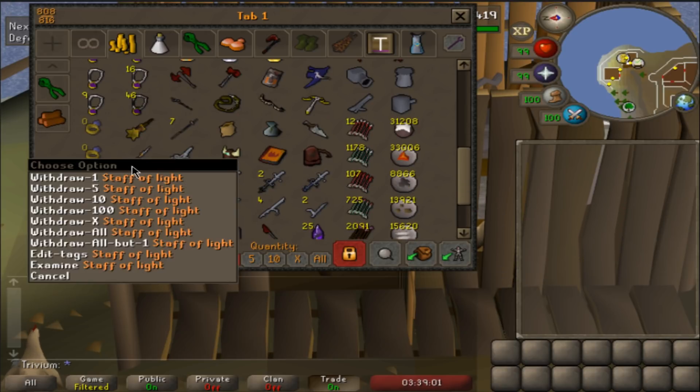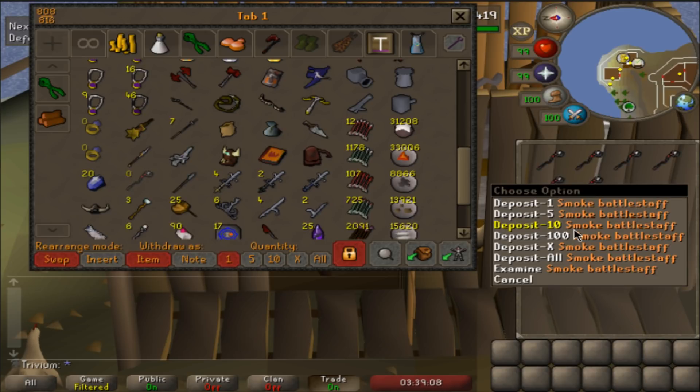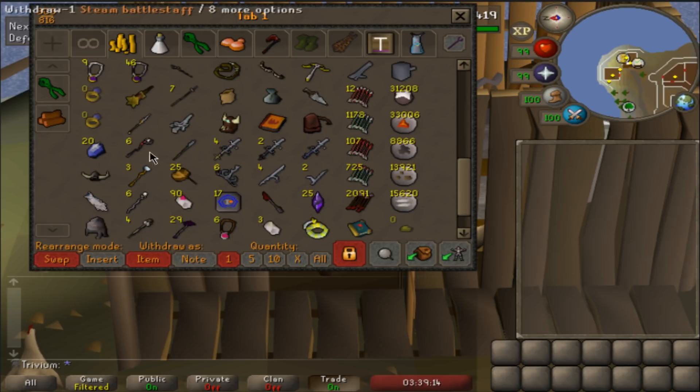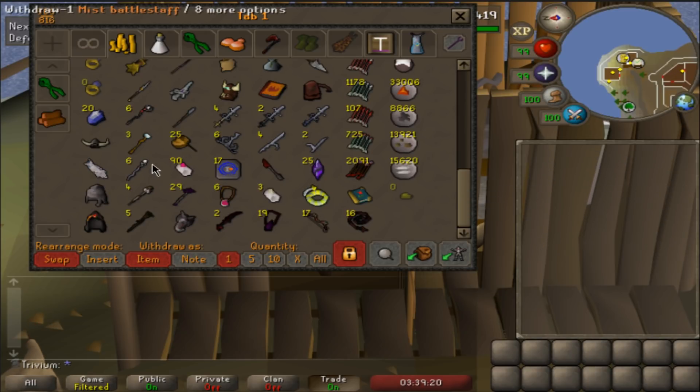Scrolling down: master wand, staff of light being combined with Thammaron's dominilite, and 6 smoke battle staffs. Killed quite a few thermies and still missing the pet - got a few of these stacked up. 3 steam battle staffs, 6 air staffs, 4 dust ones, mostly from my superiors. Still missing both the imbued heart and the gem, which is pretty unlucky. Here's all my godswords - got 4 Saradomin ones, 2 Bandos ones, and missing the Saradomin hilt still. I think I'm nearly 900 KC at Saradomin and still missing it.